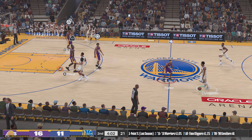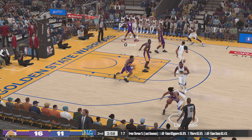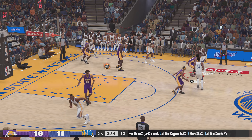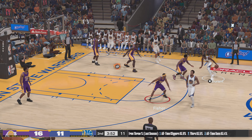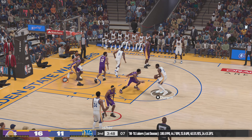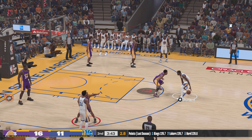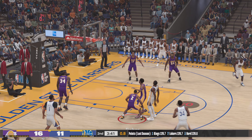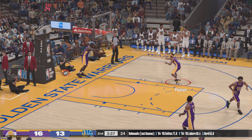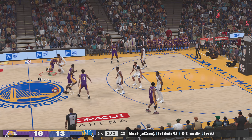Quarter number two, we're about a minute in. Livingston looking for the opening, Iguodala with a screen on Fisher. Up top Durant defended by Bryant, clock at four — shoots from the elbow, Durant's shot is good. Now this is the toughest shot supposedly in the NBA to get down, but Durant's not having much of a problem from the midrange.